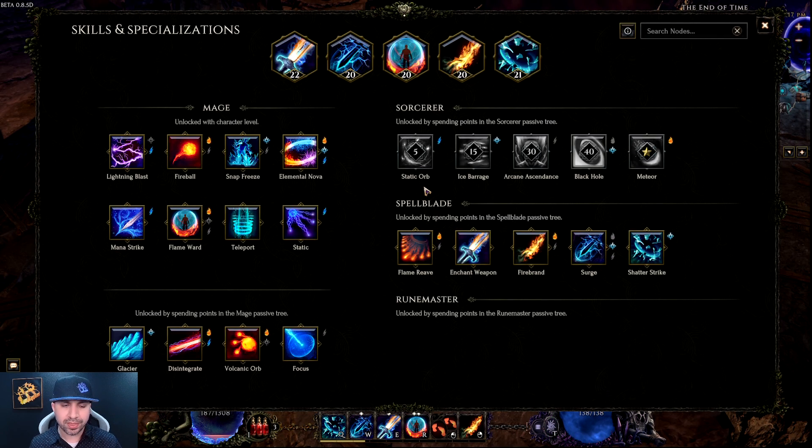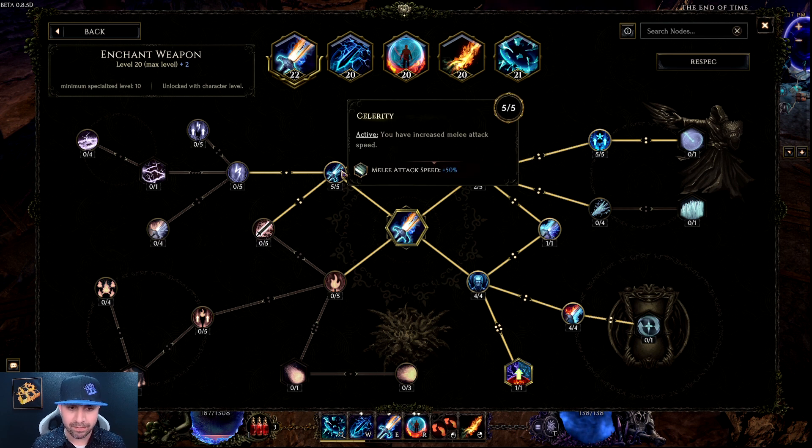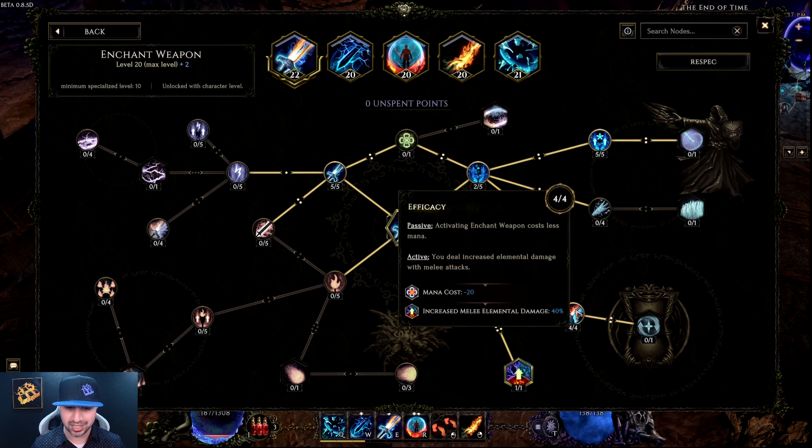Let's start with the skills. The first skill is Enchant Weapon. Right now there are 22 points into Enchant Weapon because of an affix on my gear. What you want is: five into Cell, two into Shivering Blade, five into Frost Band, one into Frozen Sparks, four into Concentration, one into Desperation, and the last two points into Efficacy. If you only had 20 points you can only put two here. I put four for the extra mana cost decrease and increased elemental damage, since we are doing cold damage.